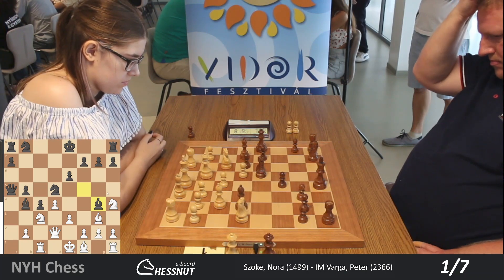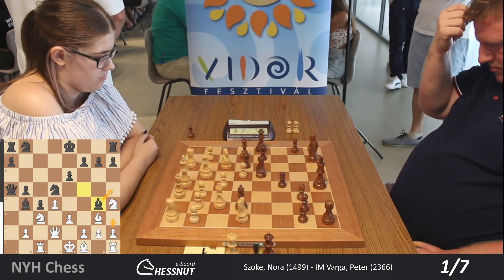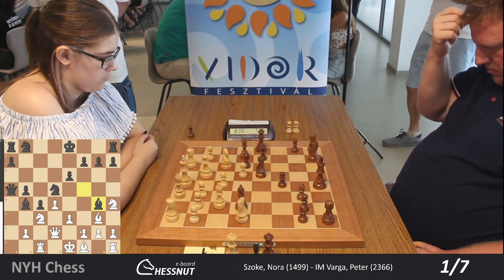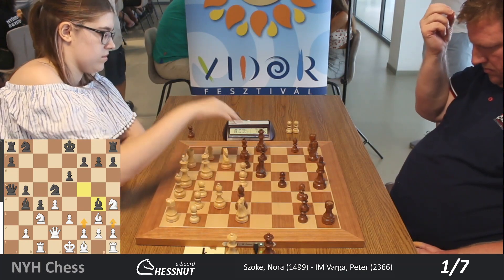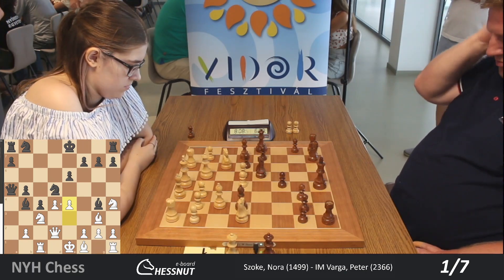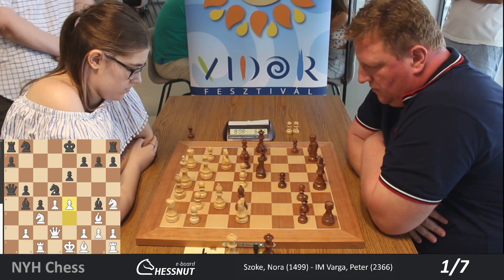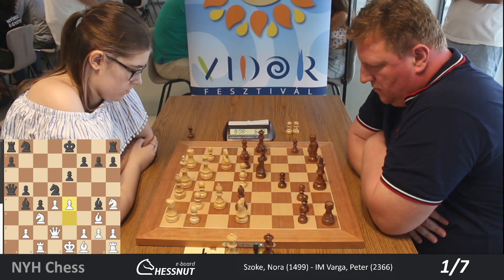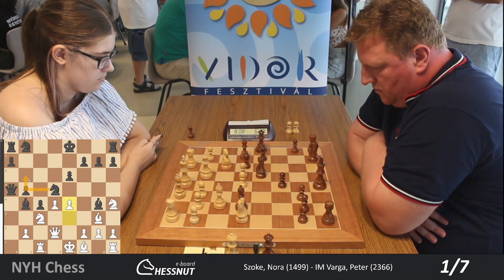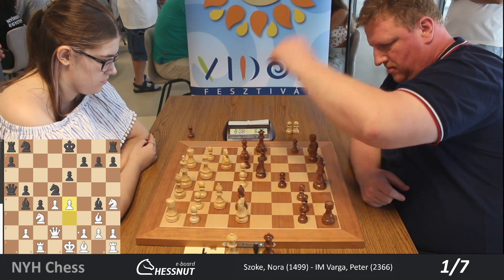He plays bishop g4, and now there is no way for White to win the bishop pair. If White plays h3, Black can just play bishop h5, keeping the bishop. She plays e4 — she wants to get rid of this very strong knight in the center. The knight in the center controls 8 squares, so it's a good idea to chase it away. If it moves to b6, it would be more passive because it controls only 6 squares.